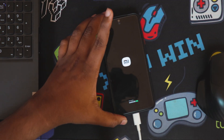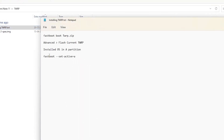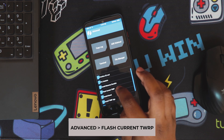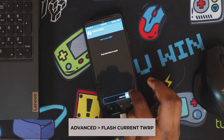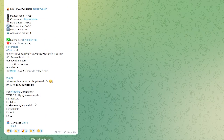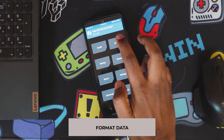Once booted into TWRP, I go to Advanced and flash the current TWRP. Next steps are: flash recovery in RAM disk, format data, flash the ROM, then reboot to recovery. We'll do these one by one.